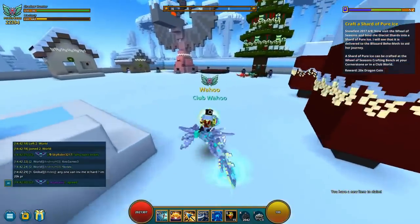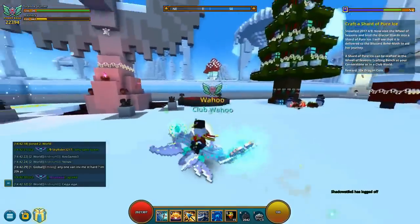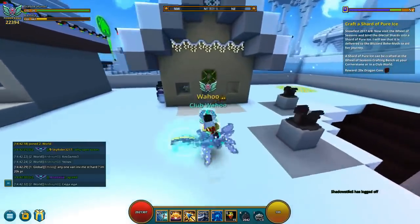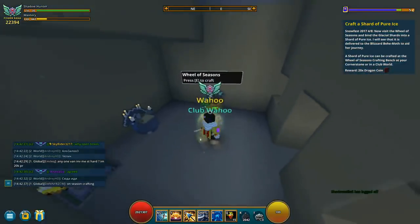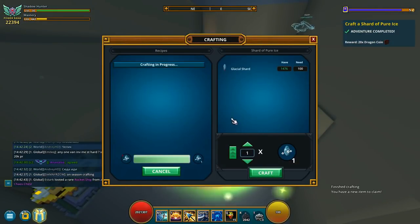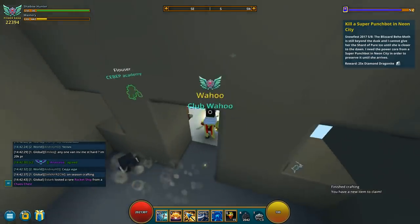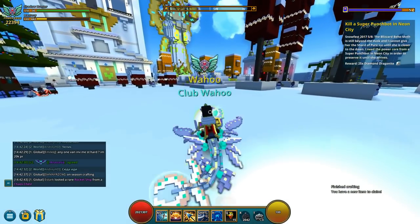Step four is to craft this little guy that we see on screen right now. You go to the hub, down in the corner as we do most of the time with these seasonal things, go to the winter section and find this little guy. You craft him with the 100 glacial shards you gathered before. That's basically step four.